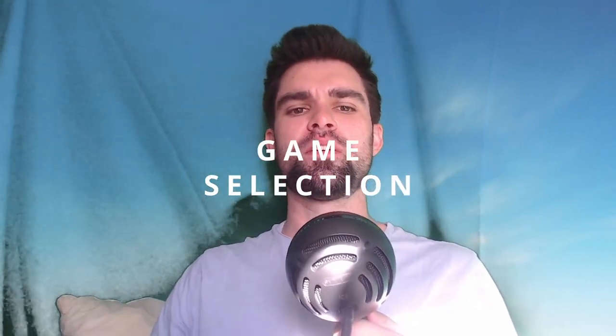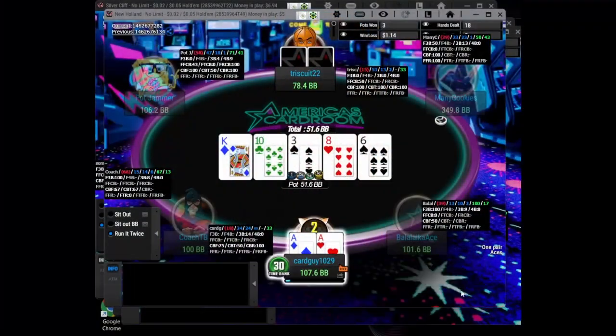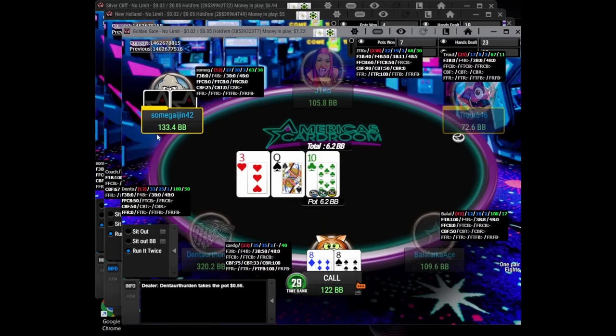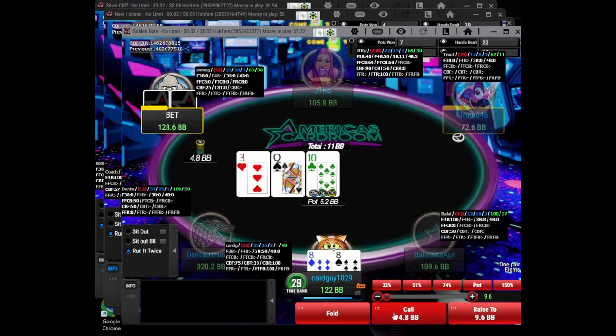Now we're going to talk about game selection. There are some differences between normal cash games online and Zoom cash games or fast-fold poker. In my opinion, you should prioritize normal cash games. This is a little unfortunate because you're always going to be playing less hands, and I personally like fast-fold poker. But in terms of maximizing your ROI on your hands played, regular cash games are going to be the best. The reason is because players at 5NL and these super low micro stakes are going to be extremely exploitable and very one-dimensional, so you can develop reads and then start playing in a very exploitative way.